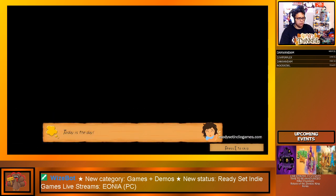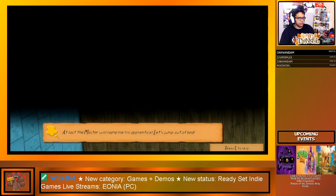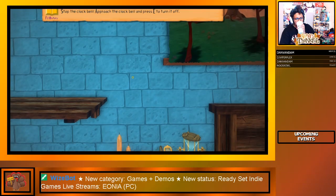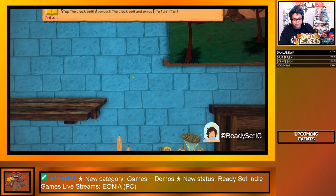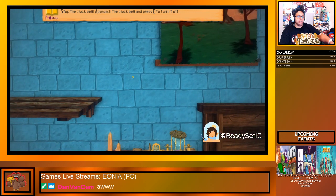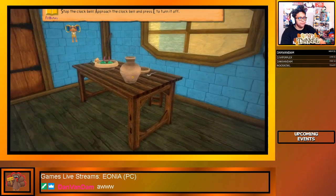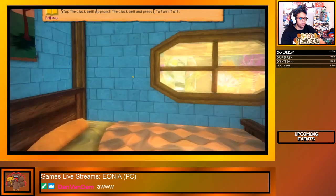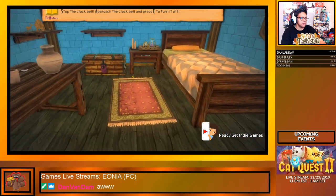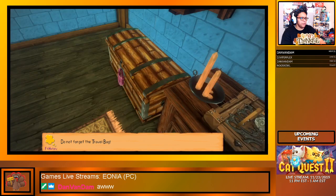The bell of the clock rings — today is the day. At last the master will name me his apprentice. Oh, look at that little creature — he's so adorable! The game uses mouse and keyboard, it's telling me the functions. It does support controller, but I'm going to use keyboard and mouse because that's what it's instructing me to do. Do not forget the travel bag.